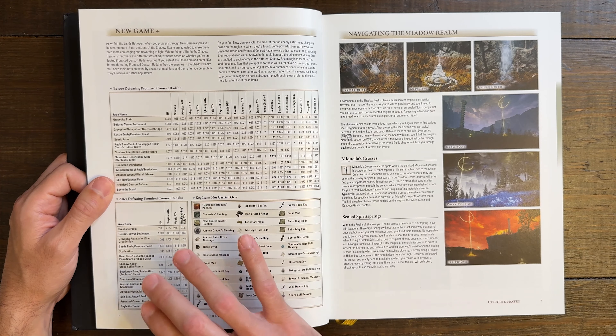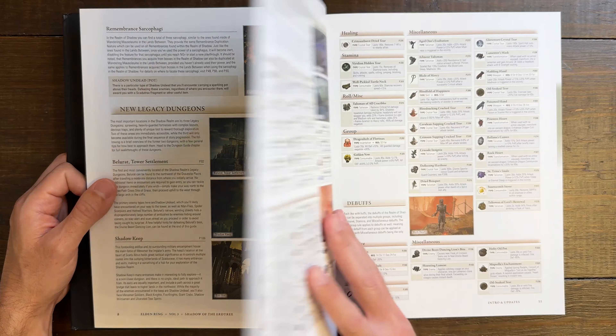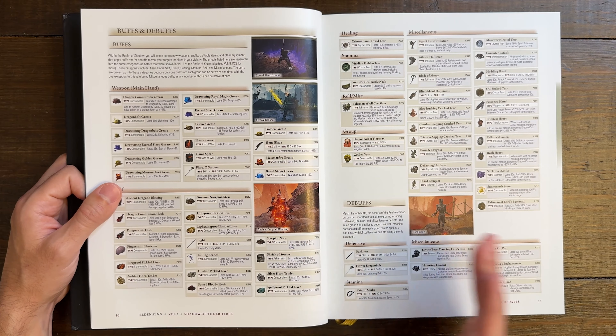It talks about how to navigate the Shadow Realm, all of the crosses throughout, the recommended path to go on, and the Legacy Dungeon — and we're going to get into all of this and more as we journey through the individual chapters.